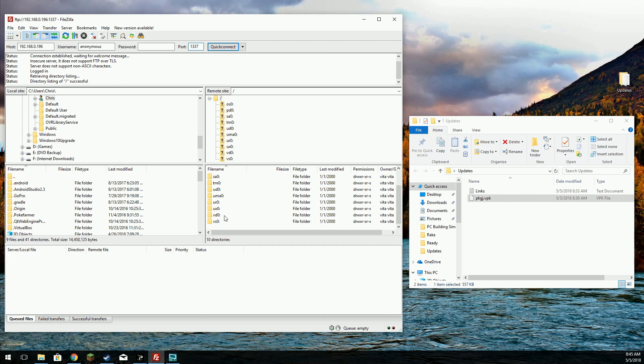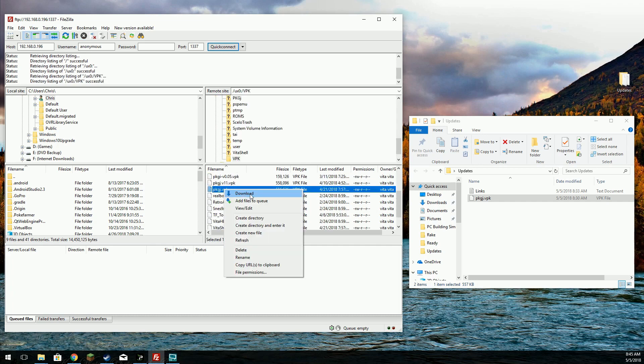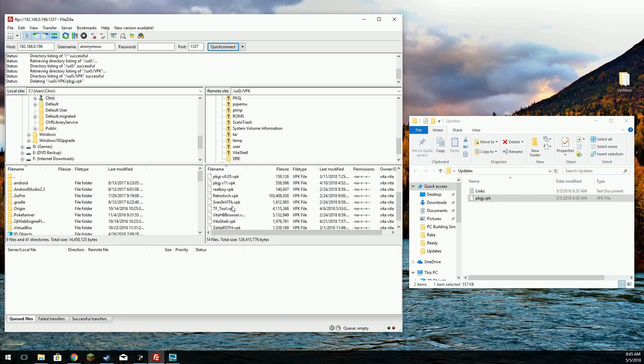First thing we need to do is navigate to where we've been storing all our VPKs. I'm going to delete the old PKGJ since we won't be needing that. Technically you don't need these after installing your VPKs, but it helps keep track of what's been installed. This is the new VPK for the new version — we're going to send that over, and that's it for the PC. I'll leave a link to the releases page for the new PKGJ in the description.